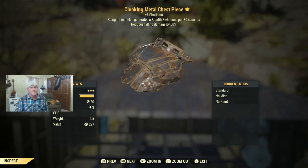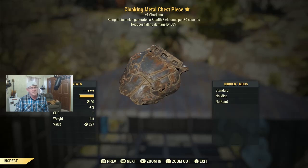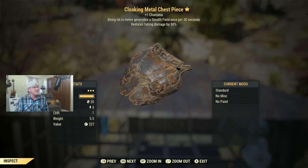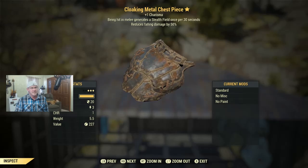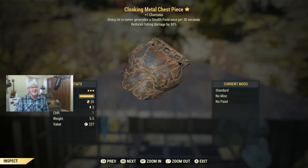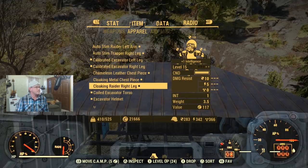We have a Cloaking Metal Chest Piece at level 10 for those just getting started. It gives plus one charisma, and anytime you get hit with a melee weapon you turn invisible for 30 seconds. Falling damage is also reduced by 50%. In my experience the enemies still tend to know where you are after hitting you with a melee weapon — they're not going to just lose track of you — so I haven't seen a ton of value in the cloaking effect. But it's a level 10 piece with three stars, so let me know if you're interested.